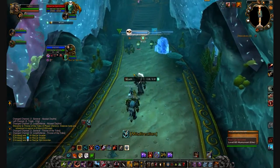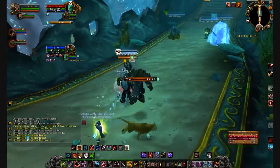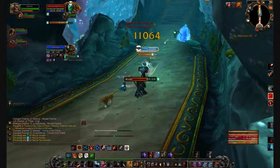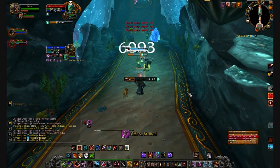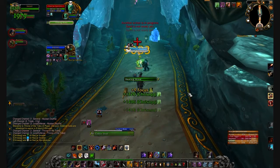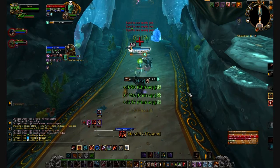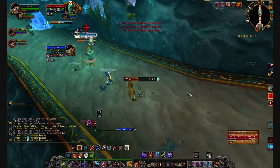As some of you should know, these little naga chicks in Throne of the Tides do cast heals. She casts Wrath a few times, does her little thing, and keeps on casting. As soon as she casts a heal, Healers Must Die puts a little red cross above their head. It also works for PvP players, so it works in both PvP and PvE.